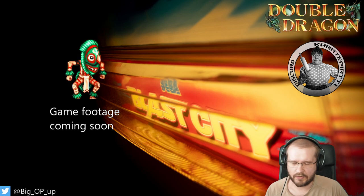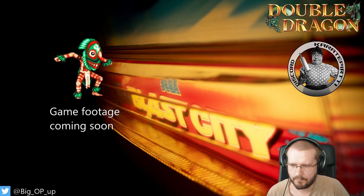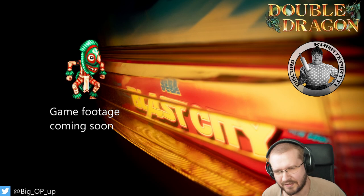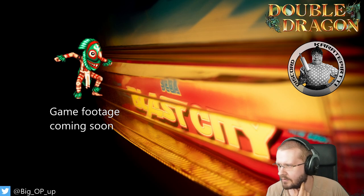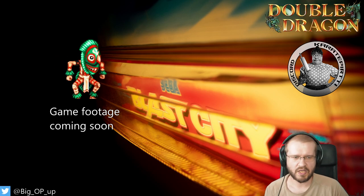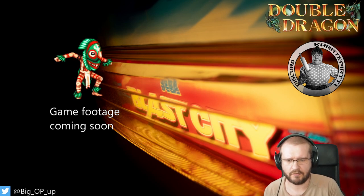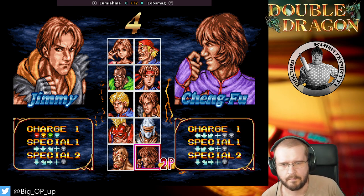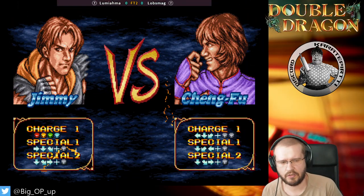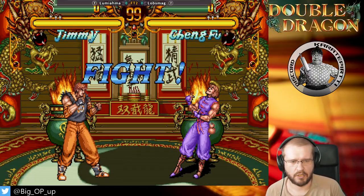We do have a third match coming up. Since we only have five players, in match three I get to play against Snow Wolverine Lumiahama. Let's go, let's have a good bout. Lumiahama with the first-to-two challenge accepted. At least we are not gonna see another player again yet. Lumiahama has a bit of an advantage — he's seen my stuff. But he's also kind of difficult to defend against with the ChenFu mix-up. He has charge moves and pressing all four buttons — easy to execute.